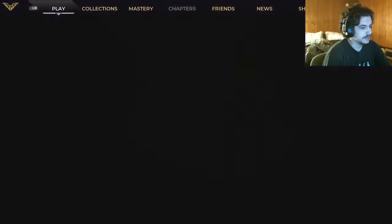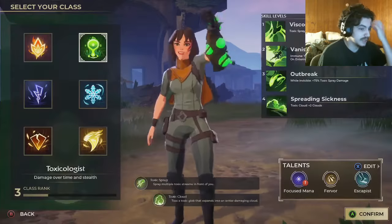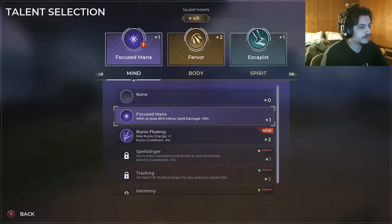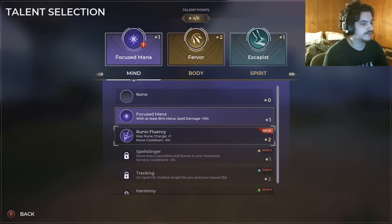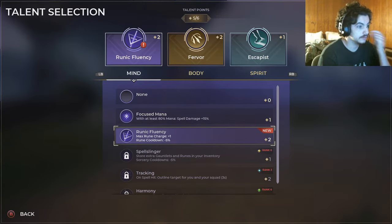Alright, so I have the Lightning Badge now. Let's go ahead and play. We're gonna play as Ice. I did get Runic Energy — Max Rune Charge plus one, Cooldown minus five. Yeah, you know what? Actually pretty decent. I don't mind that.